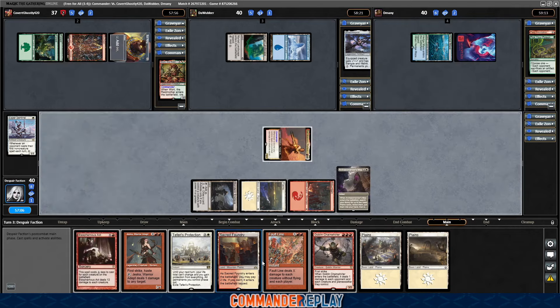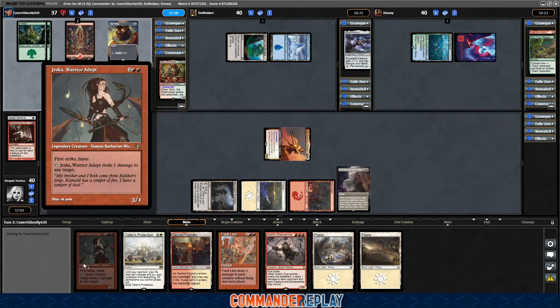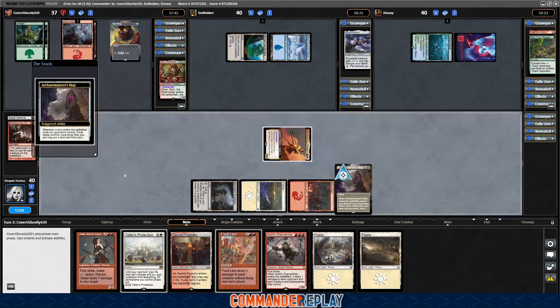I think I'm going to give up on the Blasphemous Act because we have Fault Line. I'm sure that can't be correct, but this card's too fun. I've always wanted to build Jeska Warrior Adept — throw some Deathtouch on it, have a good time, be hasty. I don't know, seems like a good time. Always wanted to play that deck, never have.